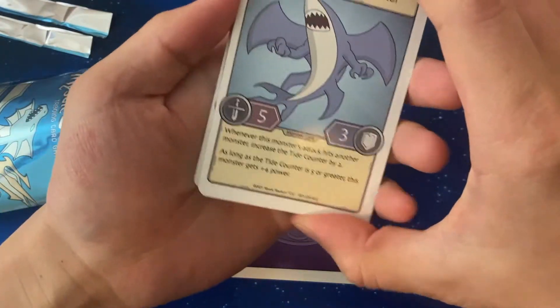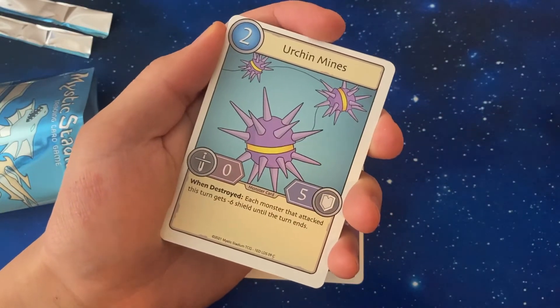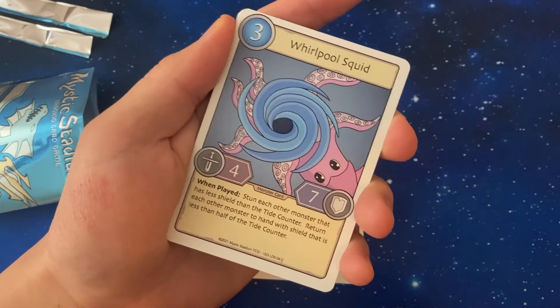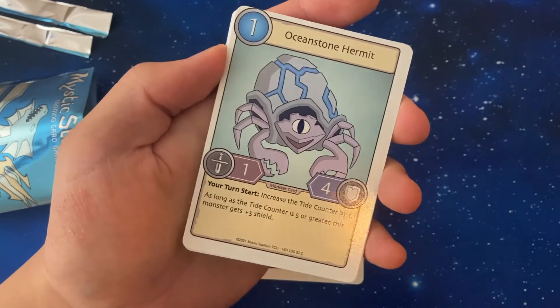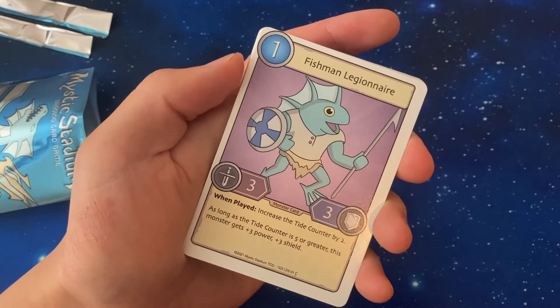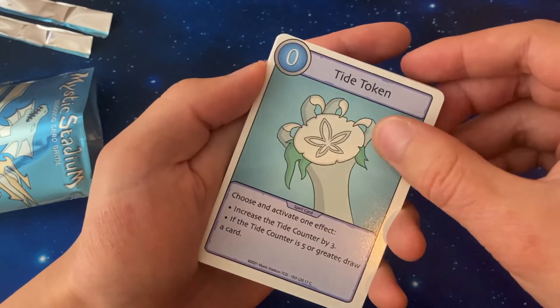Predator first. Another Urchin Mines. Another Lightning Sword. Whirlpool Squid. Another Servitor. That was nice centering. Hermit. Silver Harp again. Another Legionnaire. A lot of duplicates this pack. Tide Token.